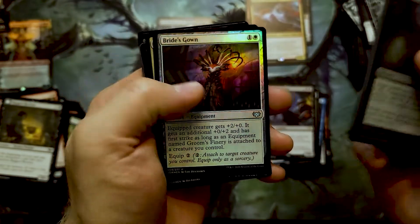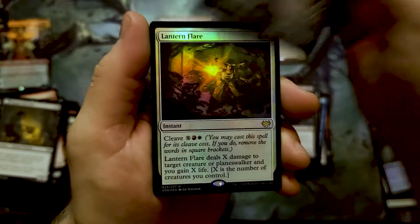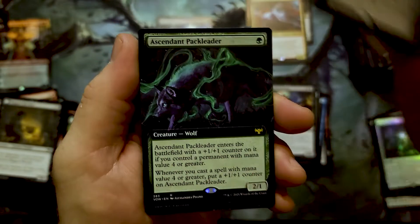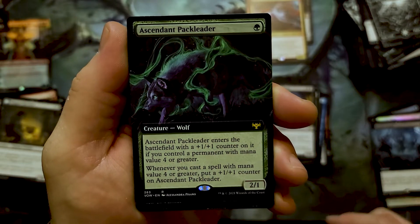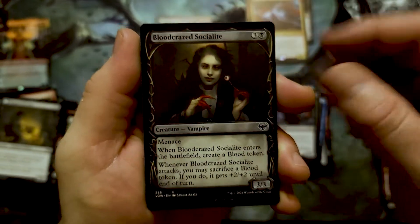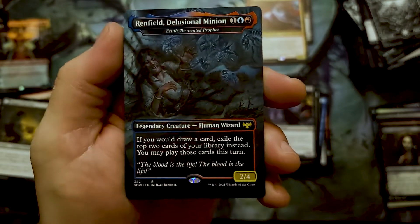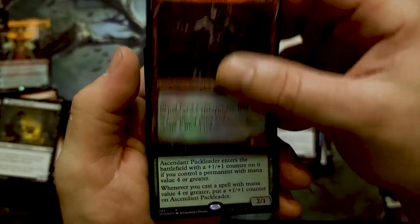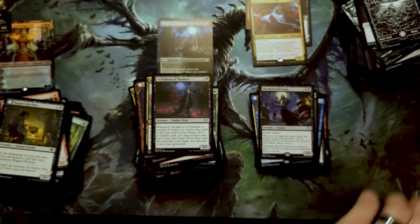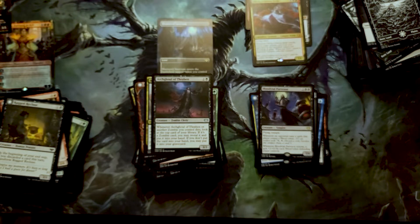It's also shiny. Bride's Gown, Twin Blade Geist — okay, this is where we start getting the cool stuff. Lantern Flare, Olivia's Wrath for some commander cards — that looks cool. That's the pack leader, that's really nice looking actually. And there we go — Renfield! So just like the Godzilla ones, you get one box topper in every pack. Foil version too — that's super cool. We'll keep that off camera, make you guys guess and scour the video.